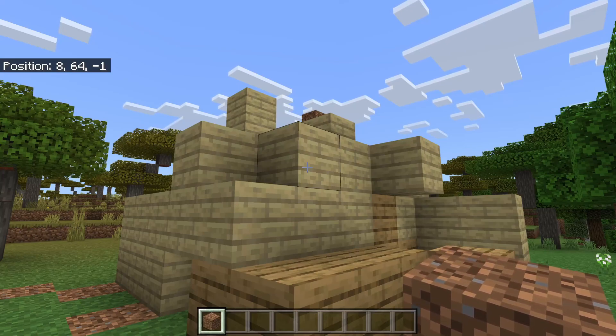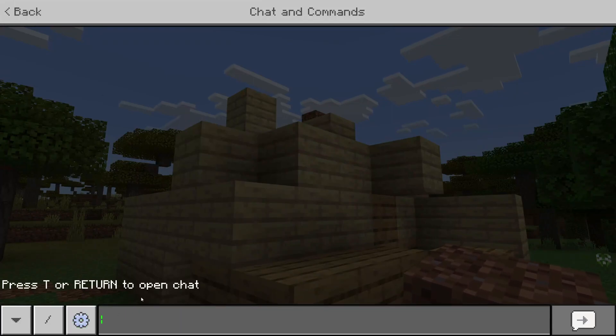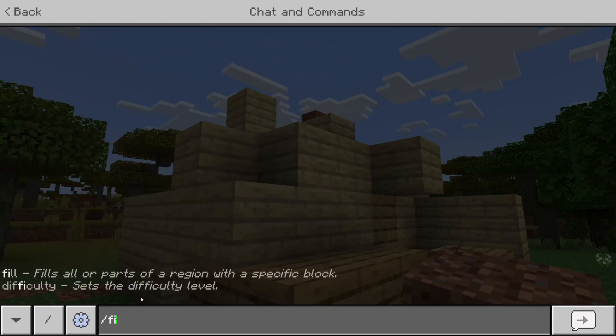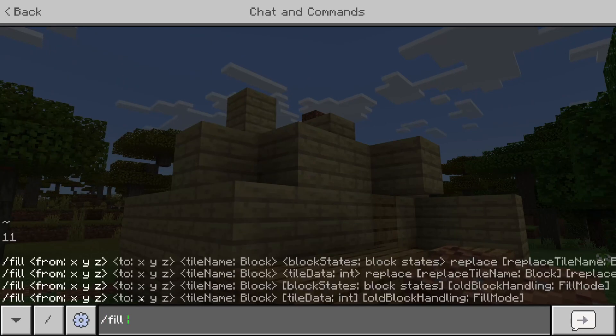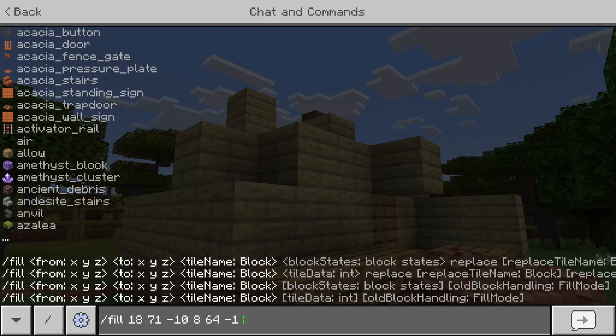Now open up your chat and command section. On a computer press T in both Minecraft Java and Bedrock, though on console it's a different button. Once the chat is open, type in slash fill — F-I-L-L — then type in the first set of coordinates. My first set was 18, 7, -10 and the second set was 8, 64, -1. Your coordinates will be completely different to mine. Then add a space, and finally type in the block you want to replace everything with — in this case we want 'air' because we want to flatten it.